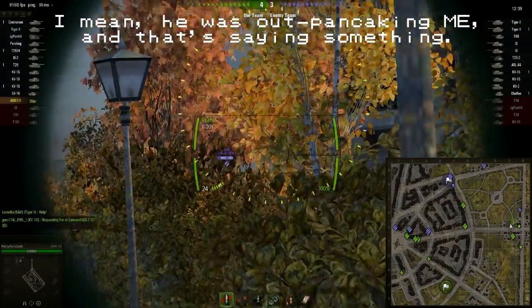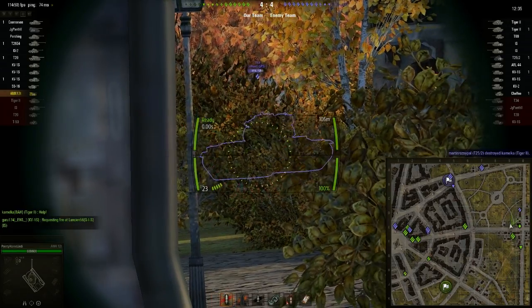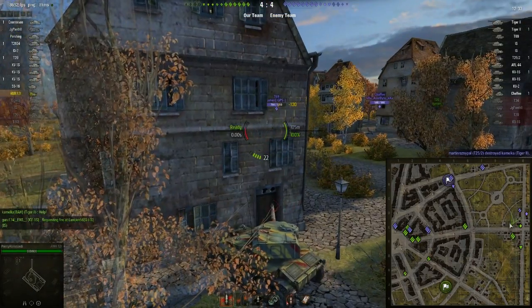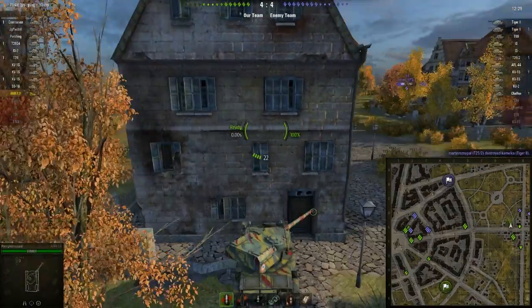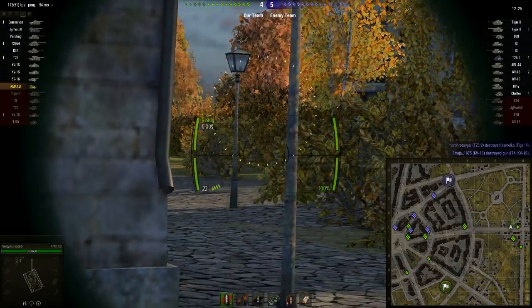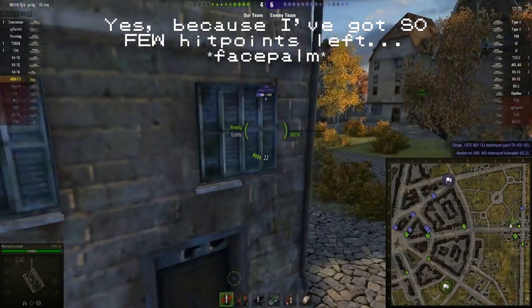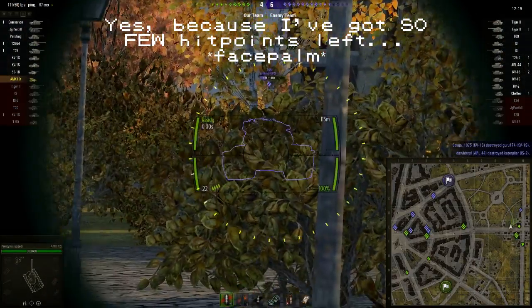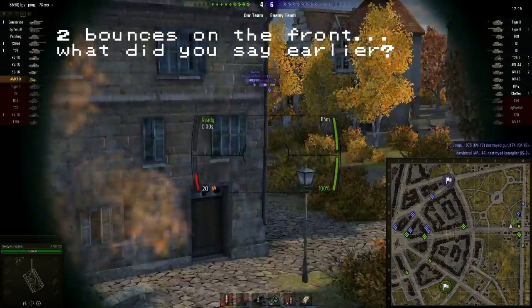I'm going to be sneaky — push up and get some shots on this T69. Bam! The pen on this isn't great but it's enough for a T69; you might bounce off parts of his front armor if you're doing it wrong. Now I've got his attention — this is risky because one shot from him could be goodnight Vienna, and they know I'm here. I've got two shots left.